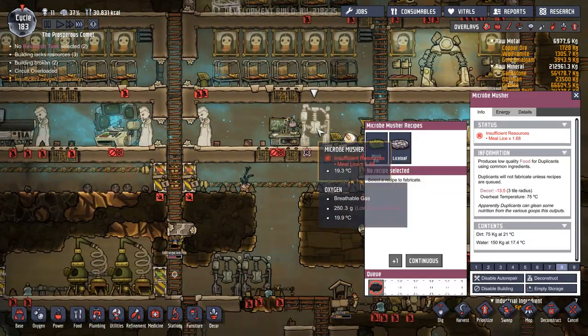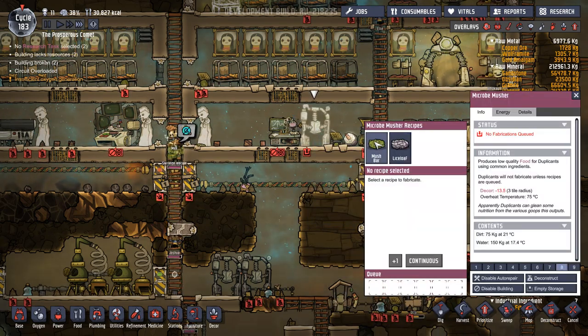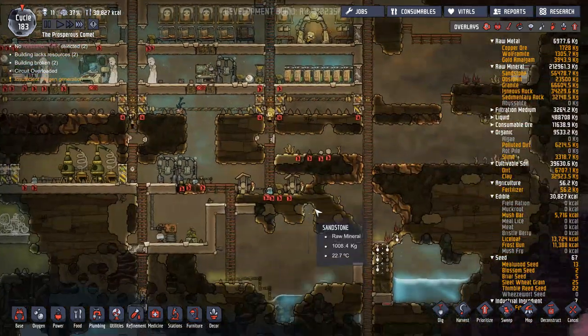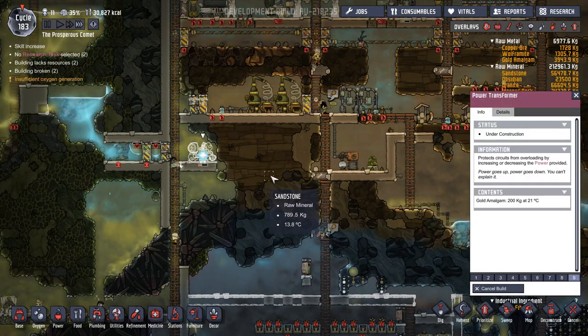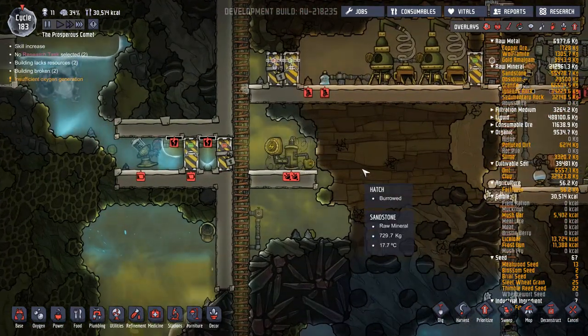We haven't got any meal lice - have we run out of meal lice? We have. Let's set that for that - yep, they're all working on those. What's that waiting for? Under construction - can we get that done please? There we go. Let's just slow things down a minute - so that's done.